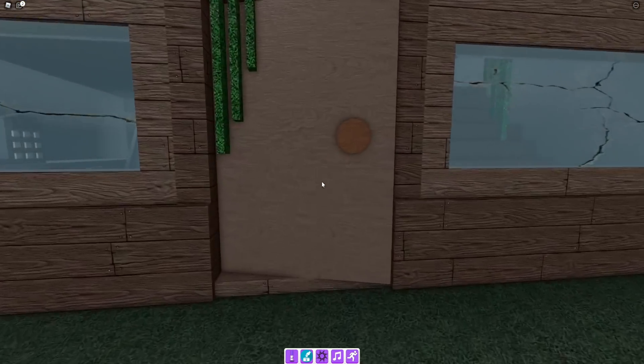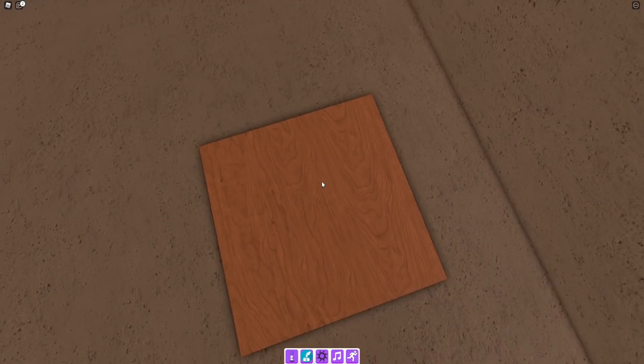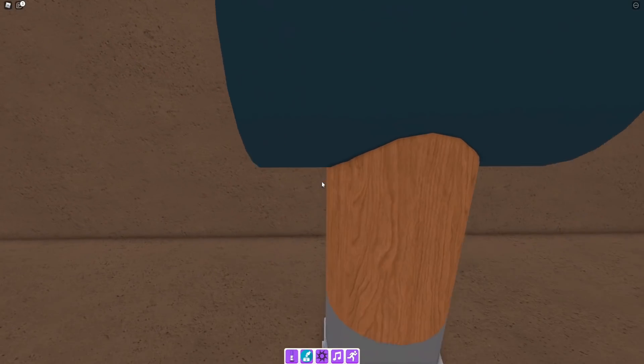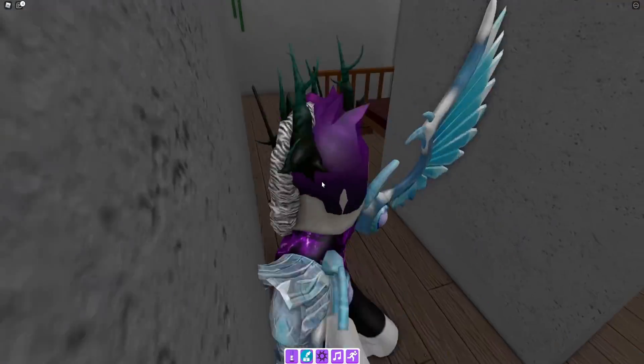Go into this one right now, go upstairs, and we're actually going to go into the bath. Jump on the hammer and there you go — you can get the hammer marker.